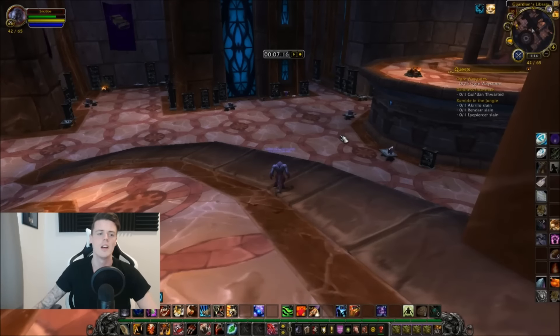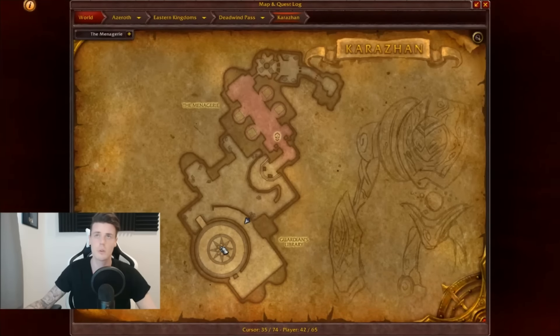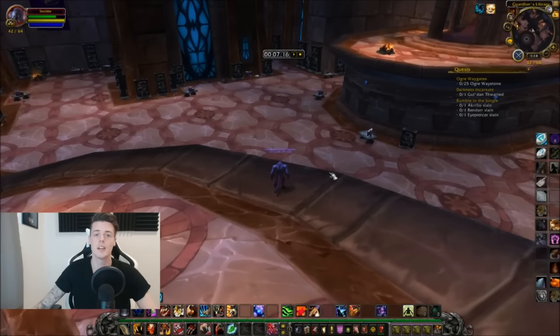So if you want primal mana and also want the crystals, just go into Karazhan all the way up to this room. Once you get to this plateau, if you don't really care about doing the chest or continuing the run, you can just port out and bring in another character on a fresh lockout. That's what I do at least.